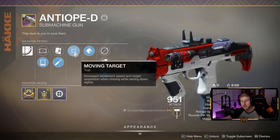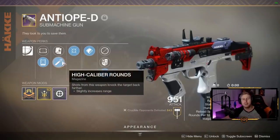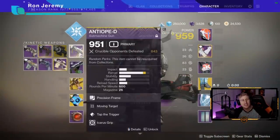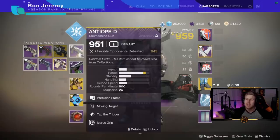Moving Target increases movement speed and target acquisition while moving when aiming down sights, so you get faster strafe speed which makes you harder to hit. High Cal makes other people flinch even more, and this SMG does flinch pretty well. This SMG actually has 88 range — it's almost maxed out. The Antiope-D has the most range of any SMG in the game and this one feels comparable, if not the same, to a hand cannon.